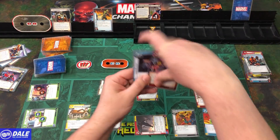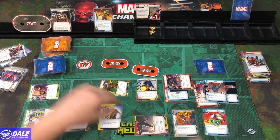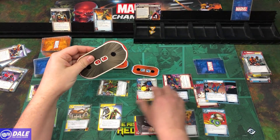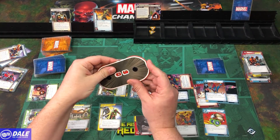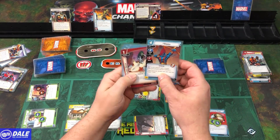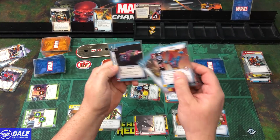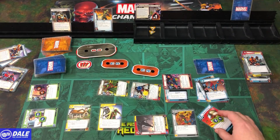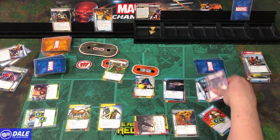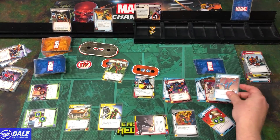Bug is now attacking for 1, 2, 3, 4 — Taskmaster down to 2 health. Takes his damage. Attacking for 3, healing Bug. Yondu attacking for more Overkill — 1, 2, 3, 4, 5 damage, and we could have done that twice. That is Vision and Spider-Woman, with a lot of help from Bug and Yondu, taking out the Taskmaster.